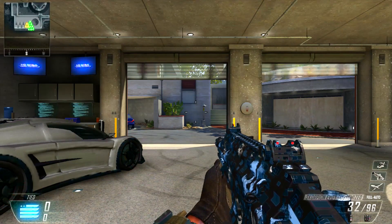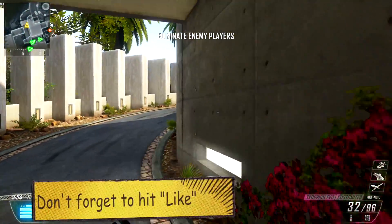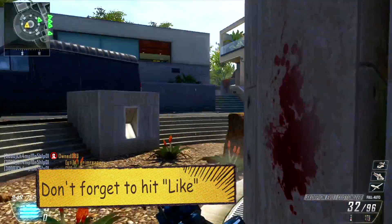Treyarch released a video of the new Vengeance Map Pack and it looks pretty good. It's going to include four new maps: Cove, Detour, Rush, and Uplink, plus a new zombie map and a new zombie weapon.